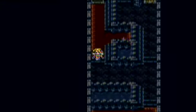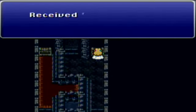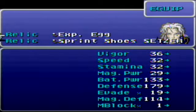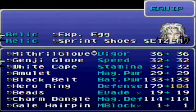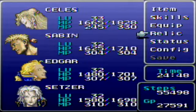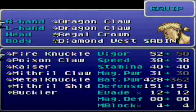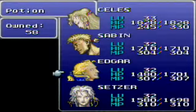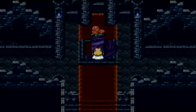Let's grab this treasure too — we got a man-eater, which is just another knife. Before the boss fight, I'm going to take off this experience egg and put on the coin toss relic. The coin toss relic changes Setzer's slots ability to GP Rain, which is an ability I'll be using in this battle. I also need to switch back to the Fire Claws just for this battle — in this dungeon the Dragon Claws would have been awesome, but for this boss we want the Fire Knuckles. Let's use up some potions to be fully healed.